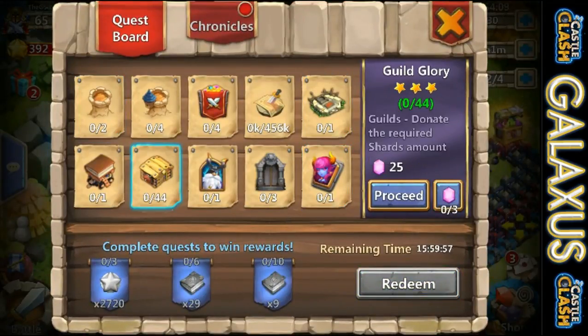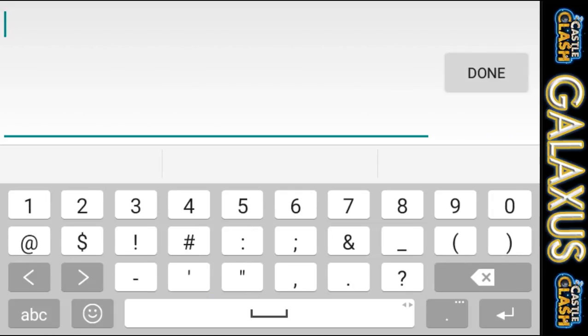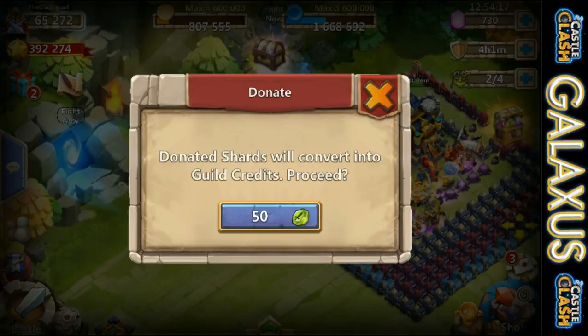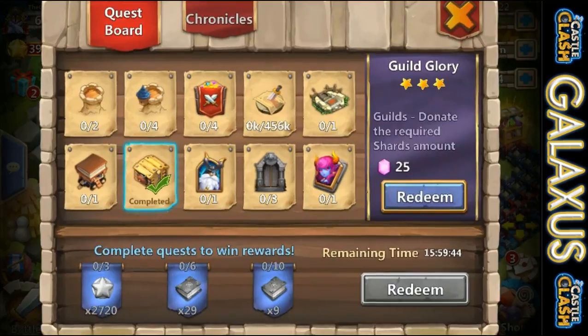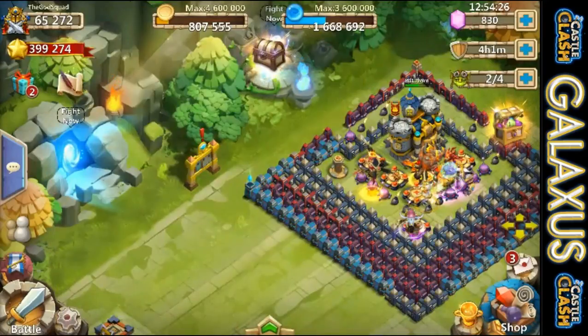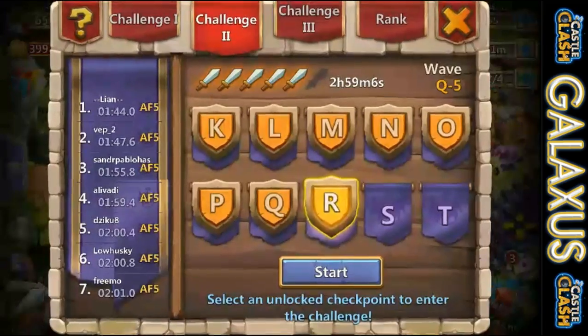Looks like we got a few things we can do here — make a donation, pick up some gems for that, and just keep on grinding. We're almost ready to evolve a Harpy Queen. I'm hoping we can get that done today, but we're just running through grabbing all the stuff that we need.